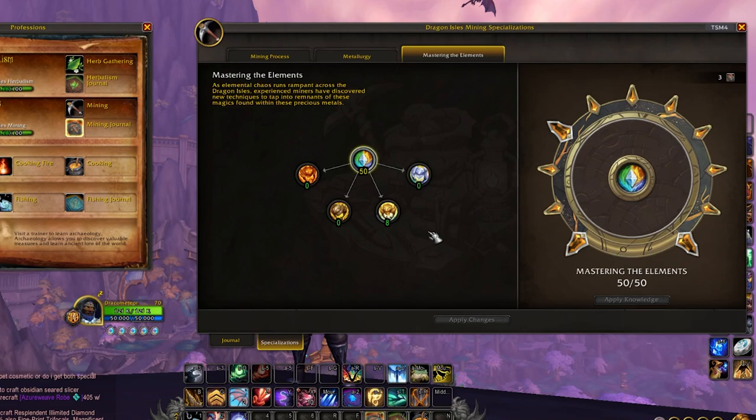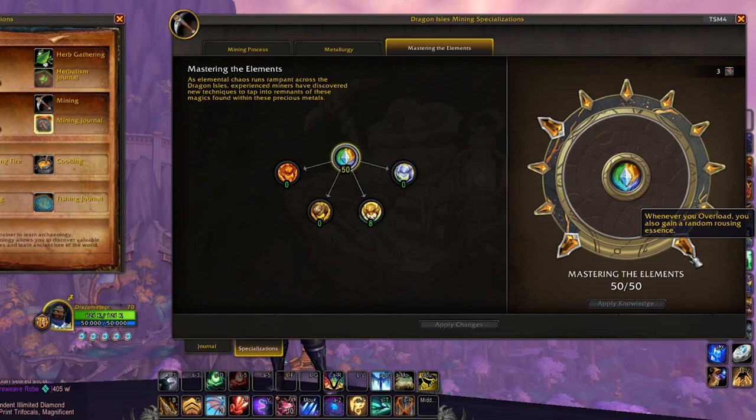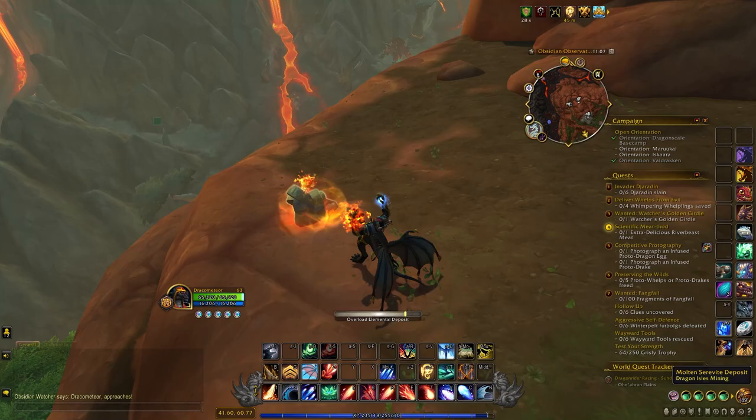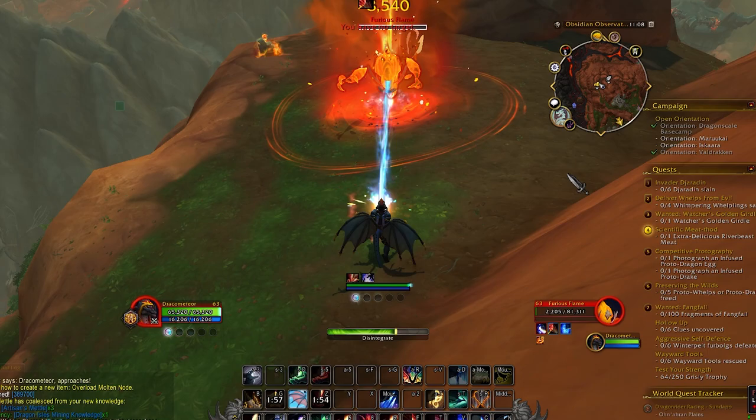Coming back to mining, I've maxed out the center node for Mastering the Elements, because if you get to the final node, you'll gain the ability to obtain one extra rousing element whenever you use the overload ability. This is an ability now available with the new patch to every miner and herbalist — on a cooldown, you can overload elemental nodes for special buffs, or increase the number of resources from that one node.